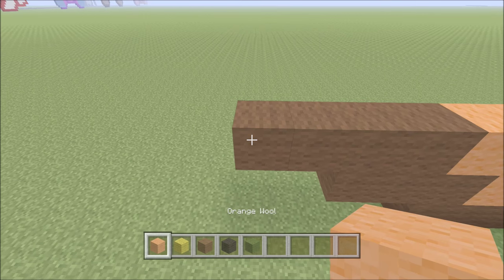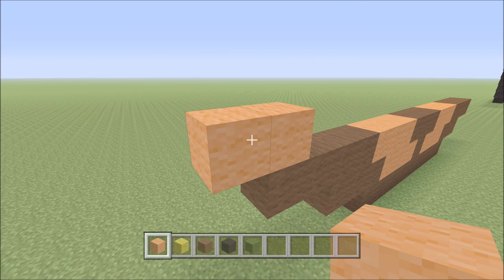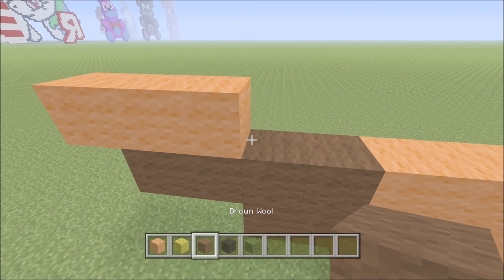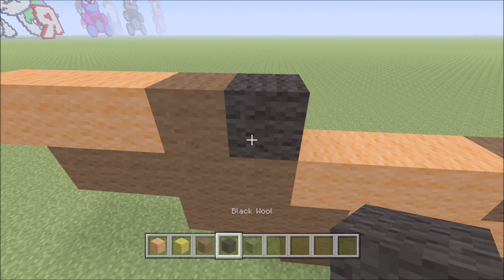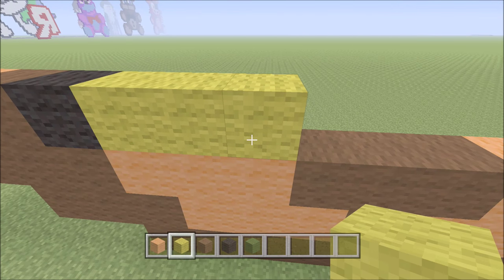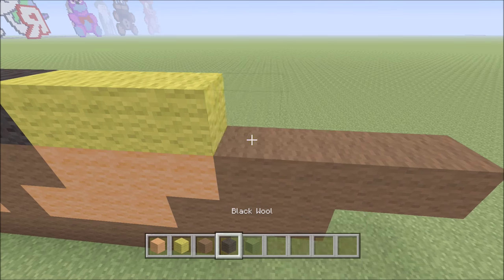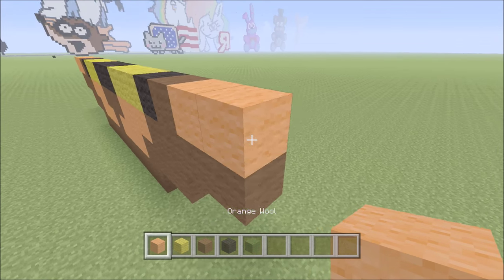Let's go ahead and build up out here on the outside left with one block of orange. To the left of it, add one orange. To the right of it, add one orange, followed by one brown, and then one black, followed by three yellow — one, two, three — then three black — one, two, three — followed by three yellow — one, two, three — then one black, followed by a brown, and then three orange — one, two, and three.